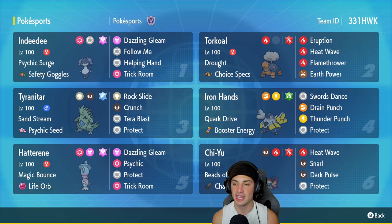We got Torkoal rocking in our number two spot. You can't really have a trick room team without the king of trick room, which is Torkoal. It's running Drought, Choice Specs as its item, and the moves Eruption, Heat Wave, Flamethrower, and Earth Power — this big one is here just to do big-time crazy damage.